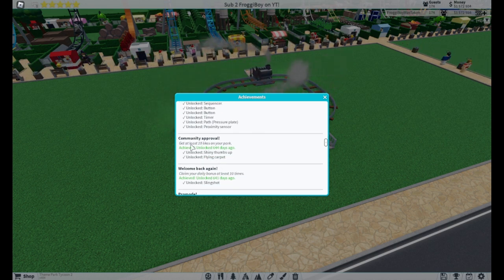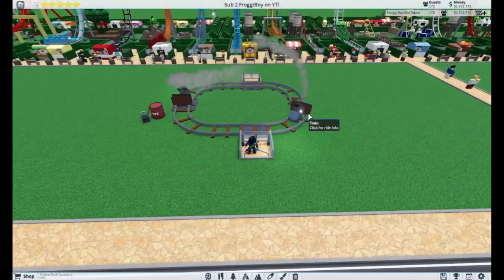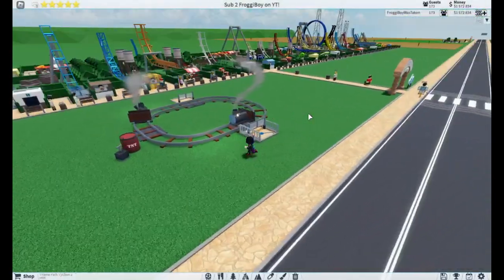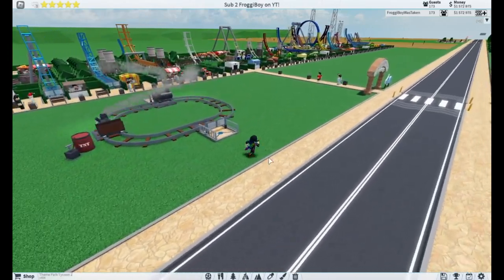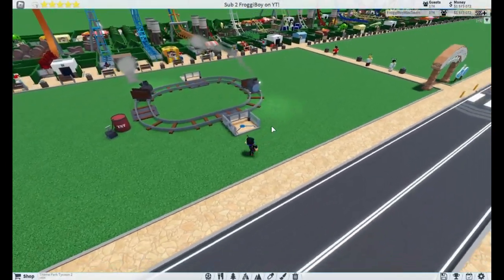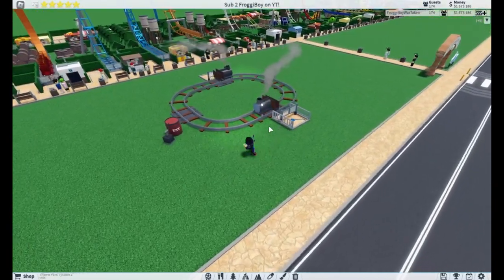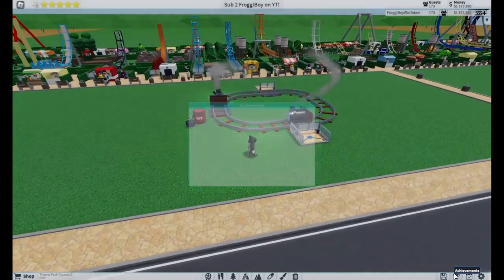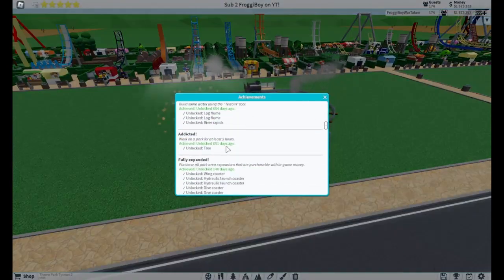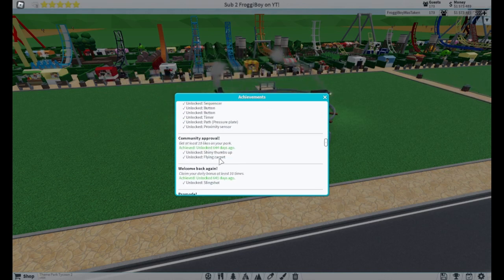Next is Community Approval — get at least 10 likes on your park. I don't have many tips besides maybe going into the Theme Park Tycoon 2 Discord server, or a YouTuber's Discord server, and asking people if they want to like your park. Or just ask your friends. You will unlock the Shiny Thumbs Up and the Flying Carpet.